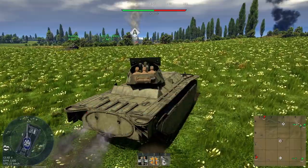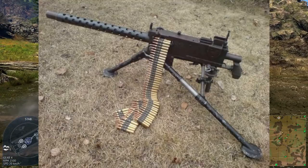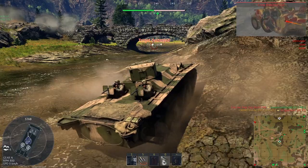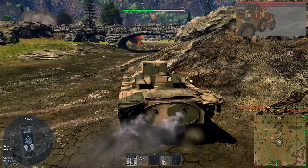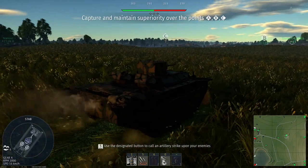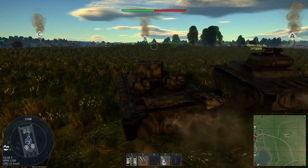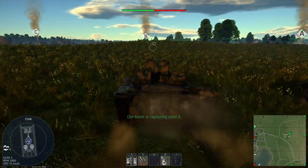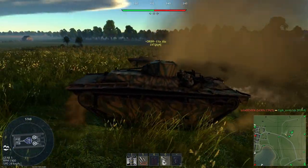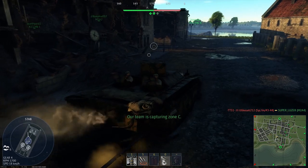So the LVT-1 has a 37 millimeter M6 cannon with three M1919A4 Browning machine guns, like the ones on the M2-A4 Stuart. It's meant for infantry and aircraft. With a max speed of 40 kilometers per hour, or 24 miles per hour, the Alligator is not bad at reaching speeds that give you an advantage. Most of the time I'm catching up with my squad or going so fast that I managed to get into the enemy lines and wreck their position.